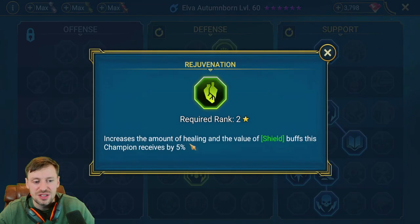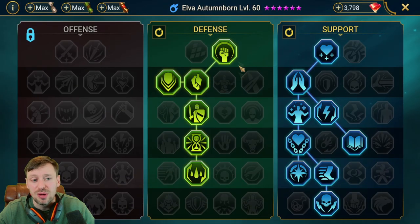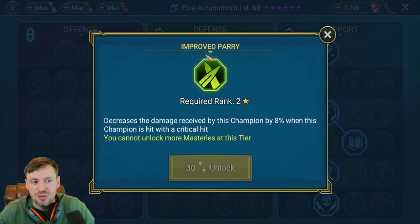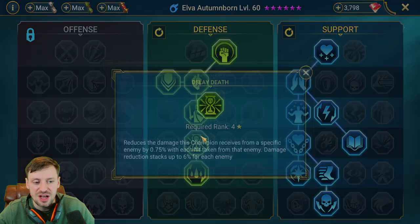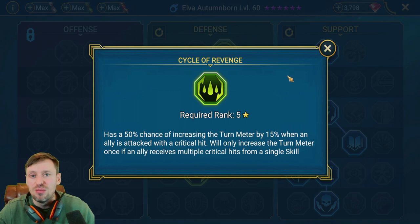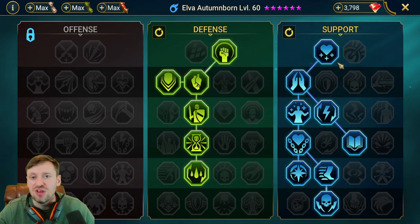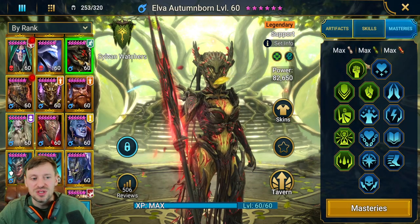In the defense tree, taking some resistance, increasing healing received, and Blast Proof to reduce AOE damage taken. For arena, I'd recommend Improved Parry to reduce critical hits. Everything else is standard survivability, with Cycle Revenge to keep cycling through abilities and maintaining a fast turn meter. It's a real solid build overall.